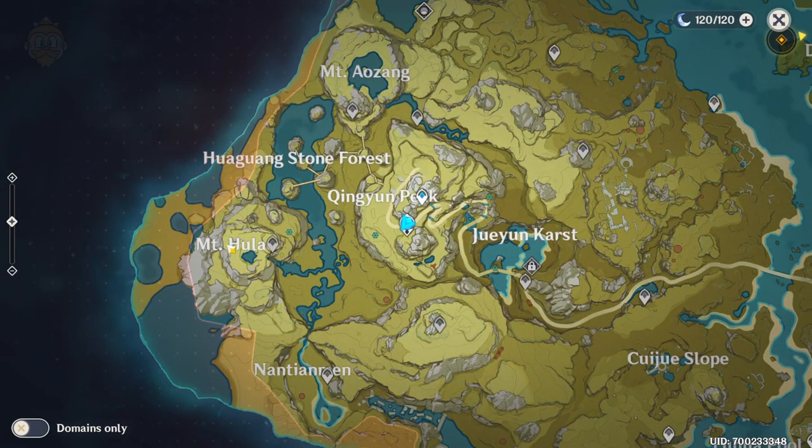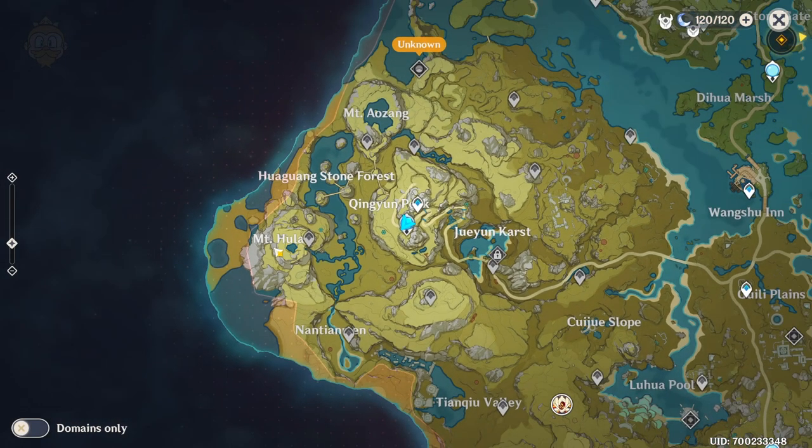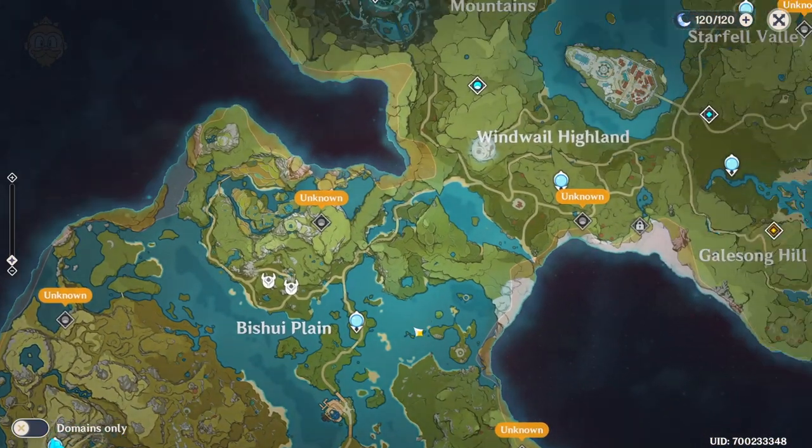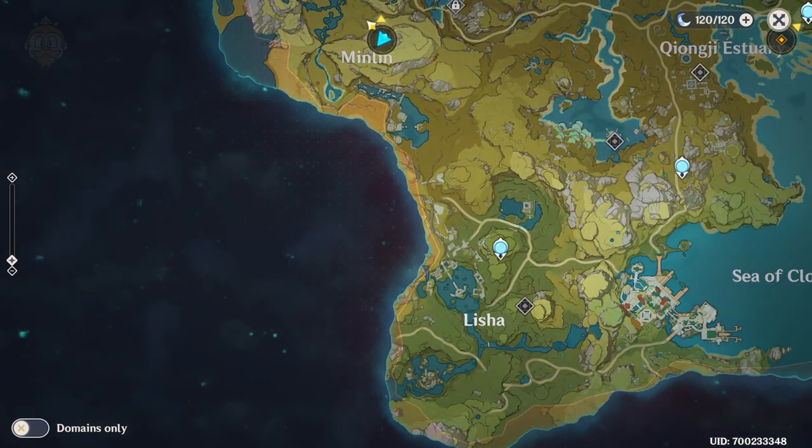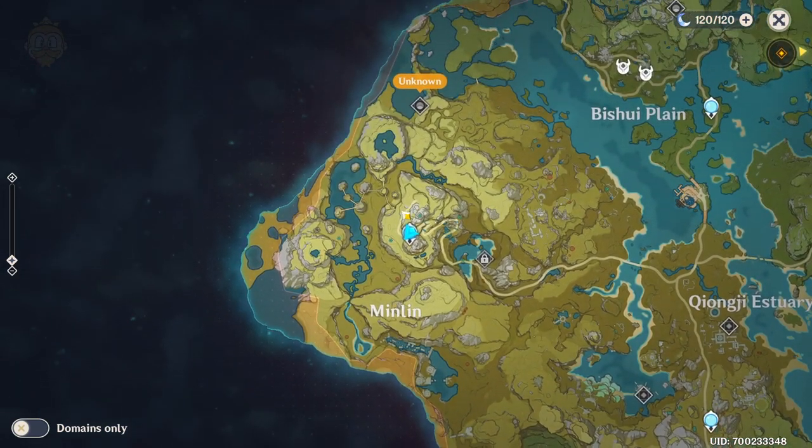So, just going to throw it out there exactly where it is. The most that you'll need is Mount Hula, which is the furthest most south-westerly point on the map. See here in the little corner? That's south, that's south-west, in the area of Min Min.